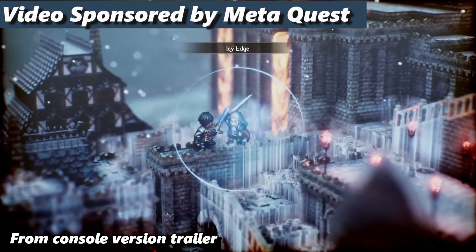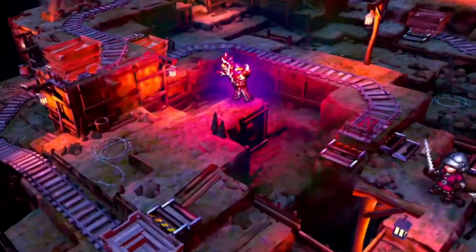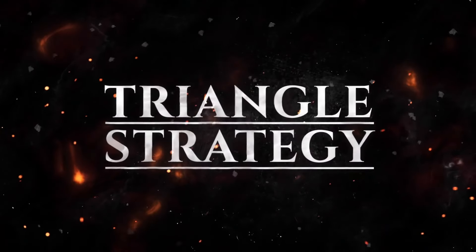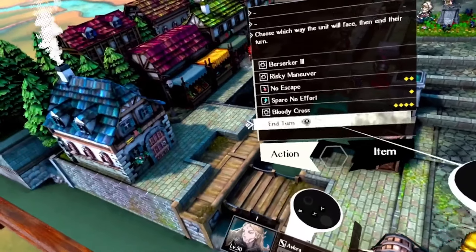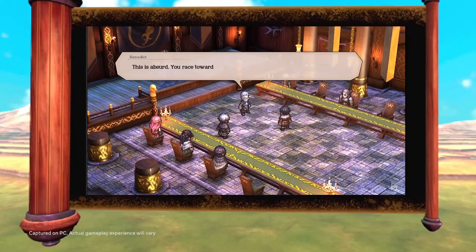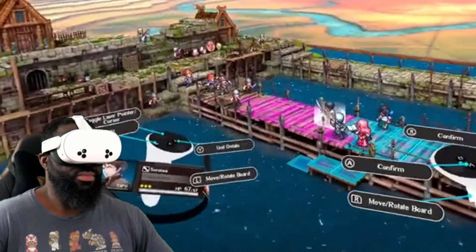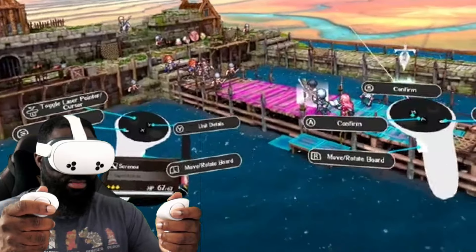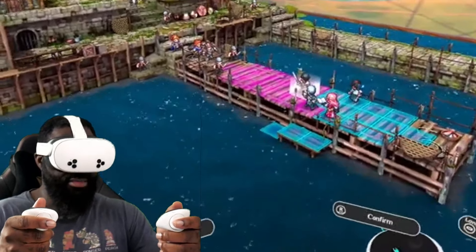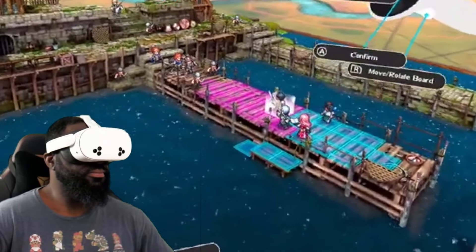Triangle Strategy was one of my favorite games released back in 2022 on the Nintendo Switch, and now it's back in a whole different type of way with the Meta Quest 3S — a virtual reality headset that's all in one — where you can take this really long, cool strategy RPG and put it right there in the action in a variety of ways.